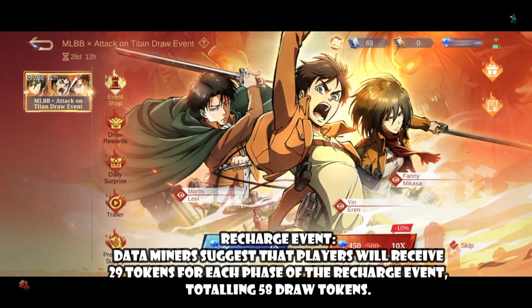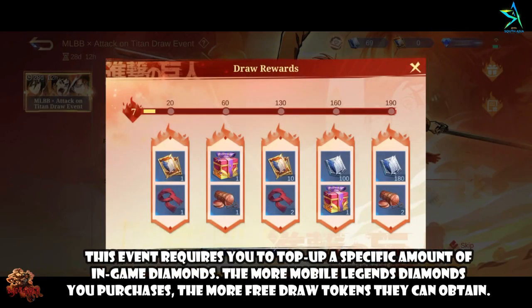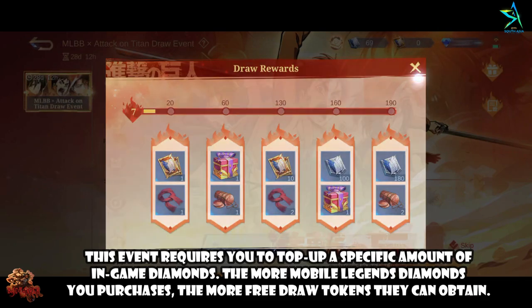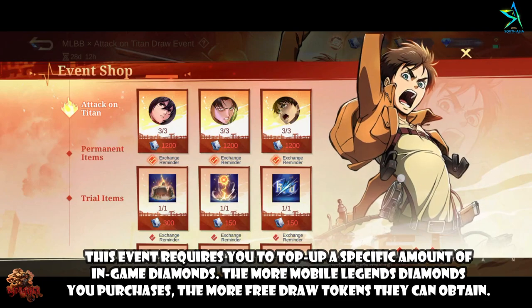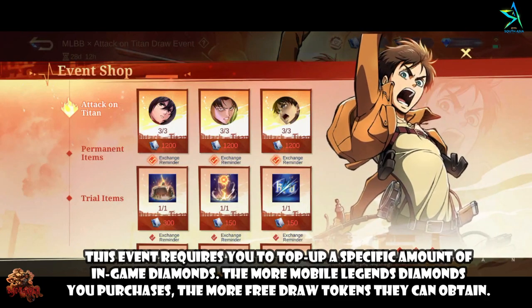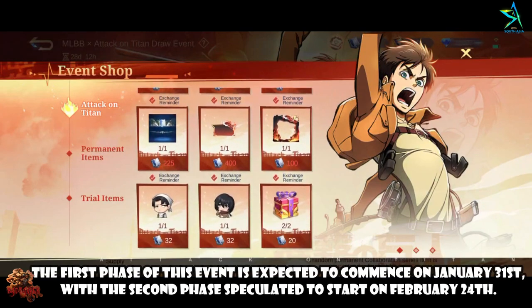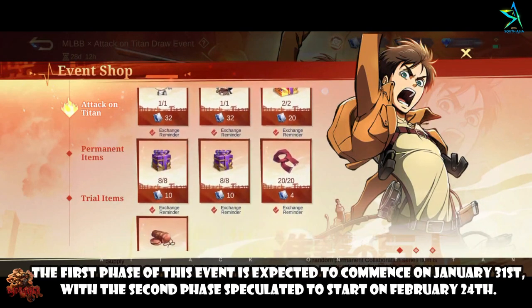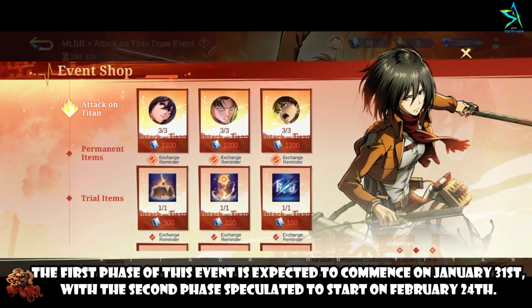Recharge Event: Data miners suggest that players will receive 29 tokens for each phase of the recharge event, totaling 58 draw tokens. This event requires players to top up a specific amount of in-game diamonds. The more Mobile Legends diamonds a player purchases, the more free draw tokens they can obtain. The first phase is expected to commence on January 31, with the second phase speculated to start on February 24.